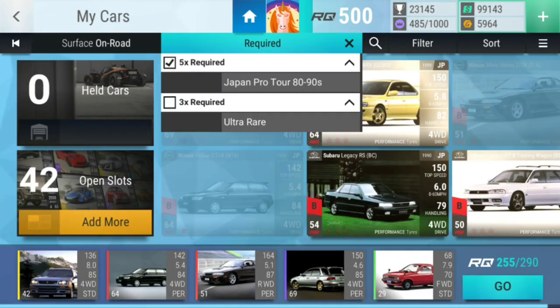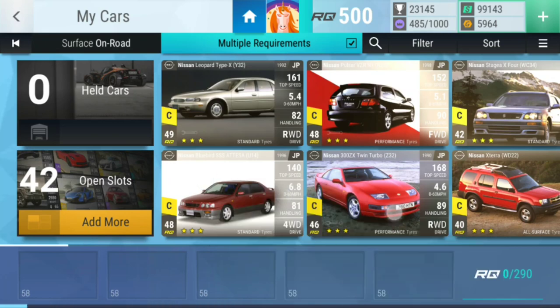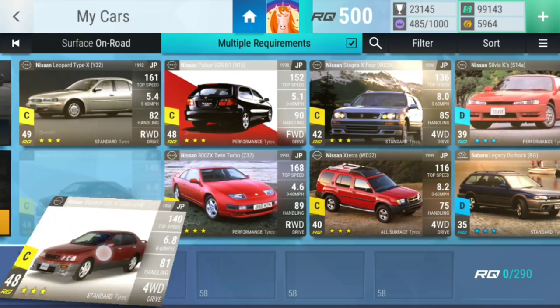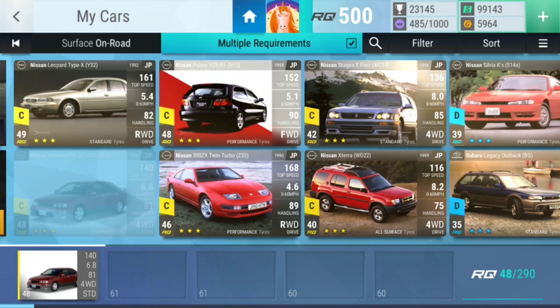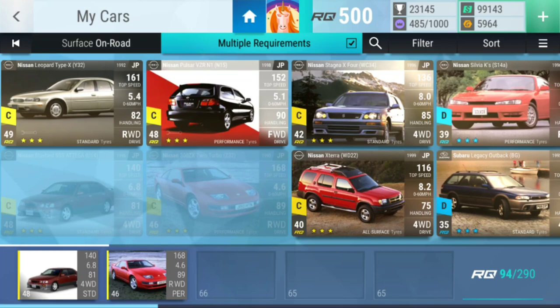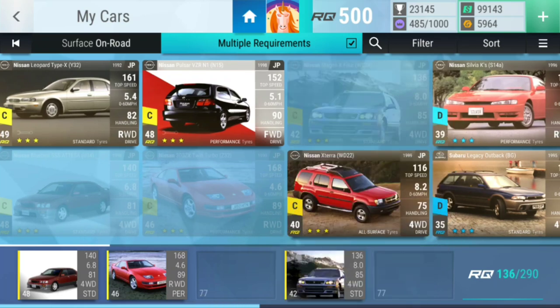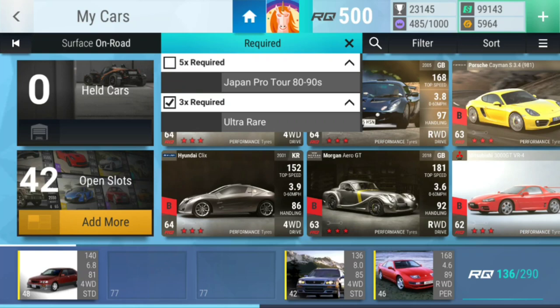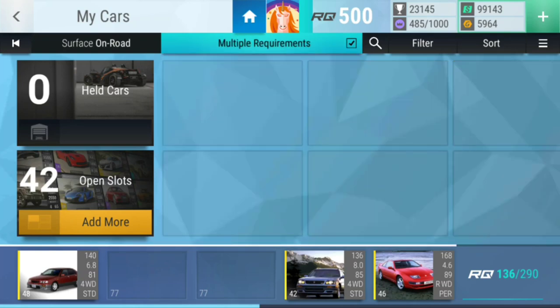Onto level ten — let's see if we can do this one. Let's first see what we can do as cheap as possible, because I think that's always the best way to go about it. This car is the cheapest that can do this slot, this car is the cheapest for this one, I think no one can do that one, and this car is the cheapest for this one. I now need three ultra rares of the Japan Pro Tour.